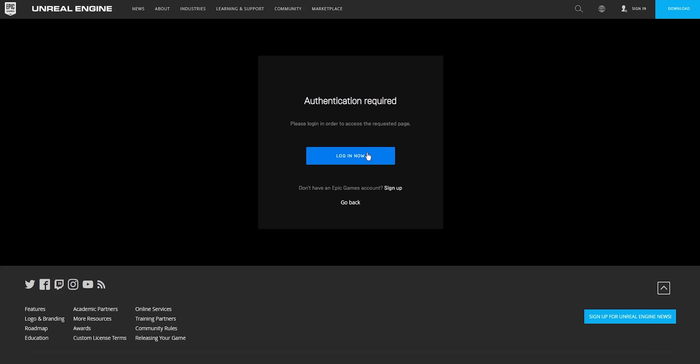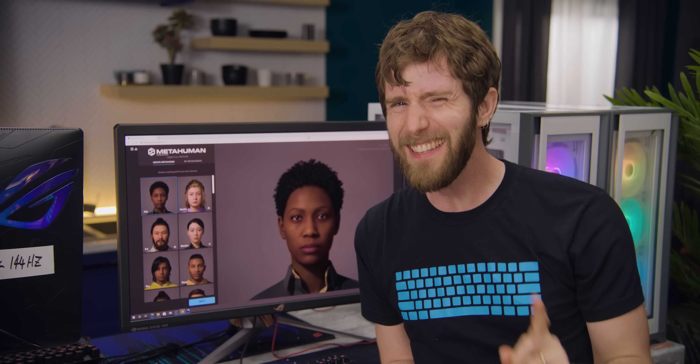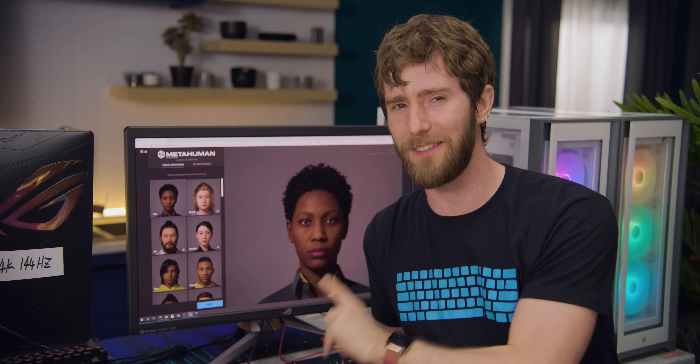With the MetaHuman Creator, Epic has set out to give developers the ability to not only make character models quickly, but to a high level of detail. It hasn't been officially released yet, but you can request access on their website, wait a few days, and — bada-bing, bada-boom — you've got your very own NPC factory at your disposal. The big question, however, is: is it as easy to use as they say?